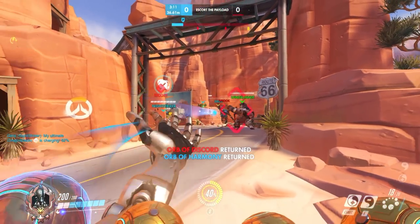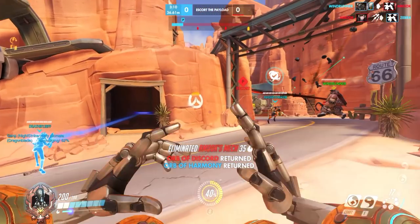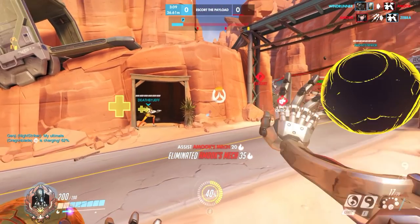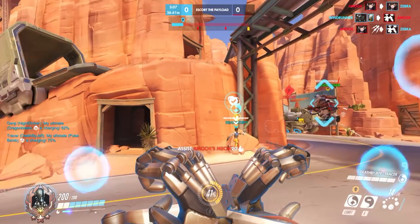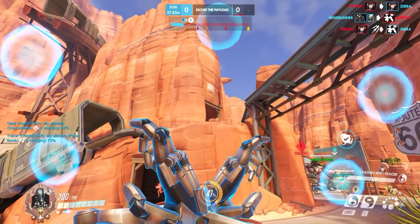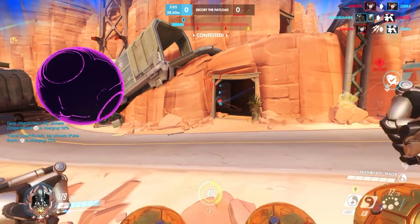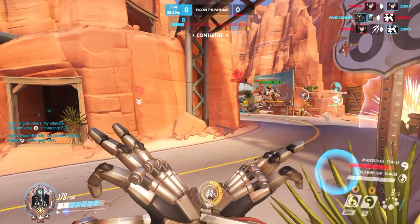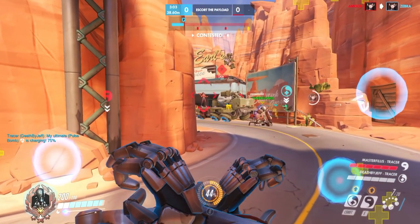In the clip you just saw, I realized as Zenyatta I was left alone in the back of my team, fairly exposed to a Tracer flank. I also knew the usual paths a Tracer would flank me from, which are the two tunnels to my left. I started looking towards both of them to prepare for the engage. I managed to hit him enough with my right-click for him to disengage — you don't necessarily need to kill the Tracer. It's obviously a big bonus if you do, but just poking him enough to have him disengage is definitely enough.